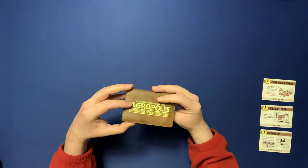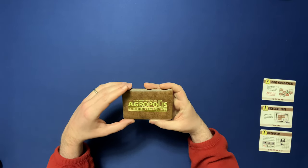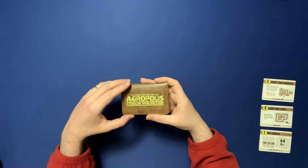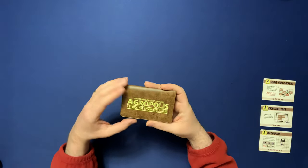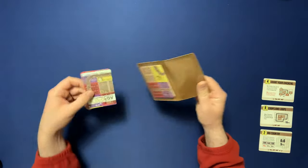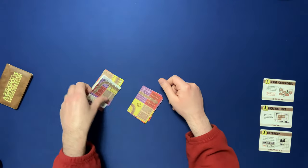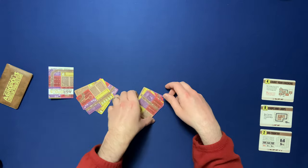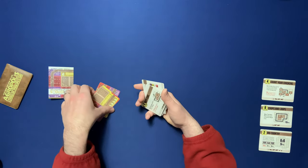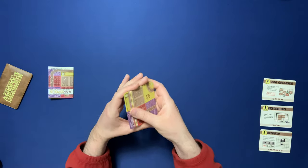If you don't know about ButtonShy games, they come in these little wallets. They're about 18 cards. If you kickstart them, sometimes you get extra cards that are like expansions. You open it up, all the cards are inside this little wallet. You got your rules, 18 cards. Every single card has a different scoring condition, which is kind of neat.